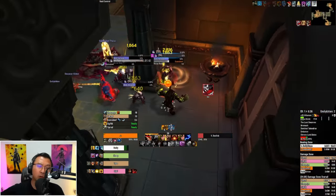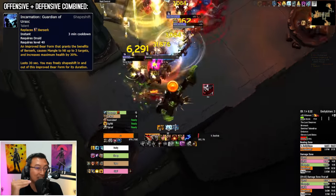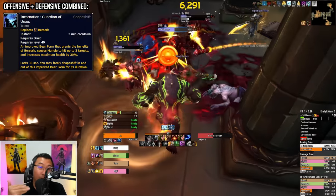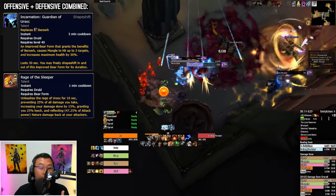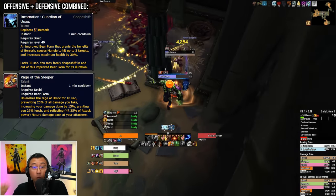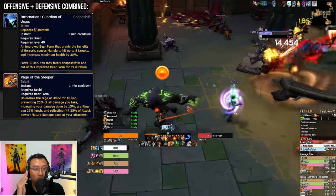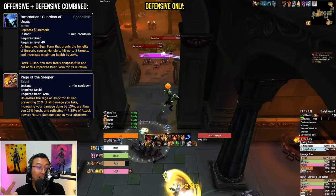That's the core rotation — now let's talk about big cooldowns. The most important is Incarnation, which boosts your maximum health, allows you to stack more Iron Fur, and increases your DPS. Next is Rage of the Sleeper, another common talent that reduces incoming damage, increases your damage output, and your leech. Use these defensive-only cooldowns when Incarnation or Rage of the Sleeper is unavailable.